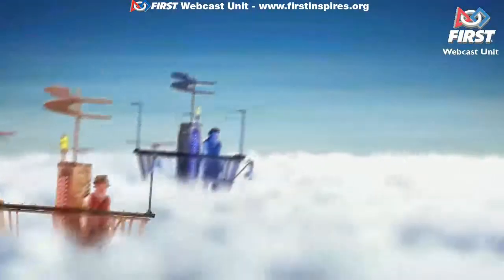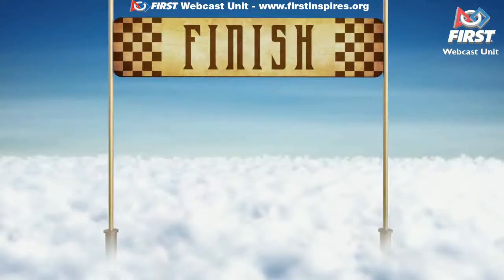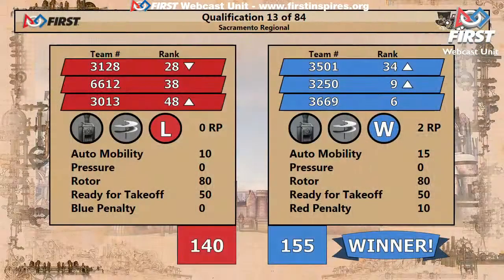And now we have your official scores as they race towards the finish. It's the Blue Alliance who crosses first with a score of 155. Red Alliance won.